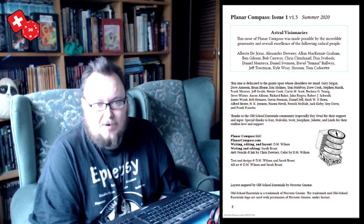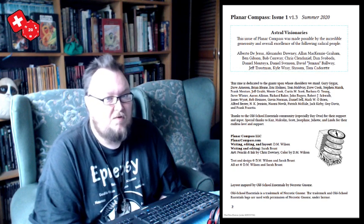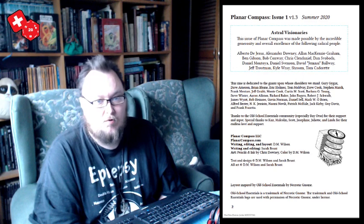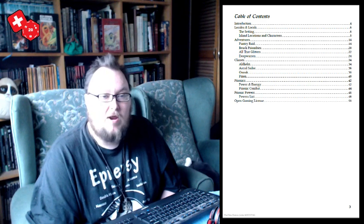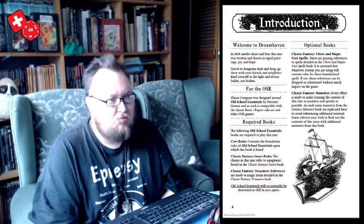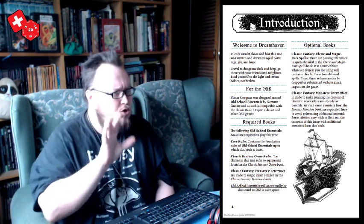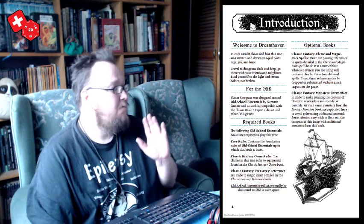On the first page we get a dedication to all the people who helped and backed it. The writing, editing, and layout was done by DM Wilson, writing and editing also by Sarah Brunt, and art by Chris Downey and DM Wilson. There's a table of contents - it's about 60 pages long. Moving into the introduction, there's a nice clear layout with headings separated by dotted lines, sizable easy-to-read text, in the A5/digest format.